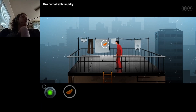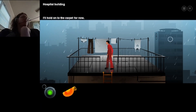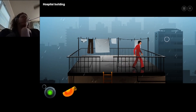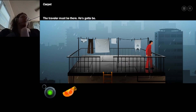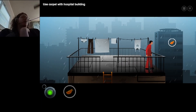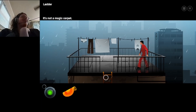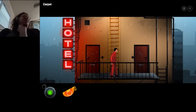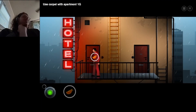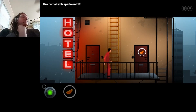I have no idea why I'm taking the carpet. Use the carpet with the laundry. Hospital building. Traveler must be there — he's got to be. Use the carpet on the hospital. I was thinking more like the paraglider in Breath of the Wild or something. Carpet on the apartment. I don't know what I'm using this carpet for. I really don't.